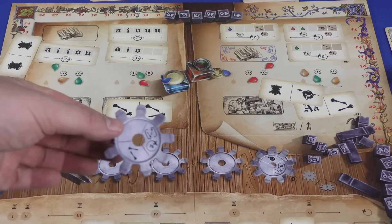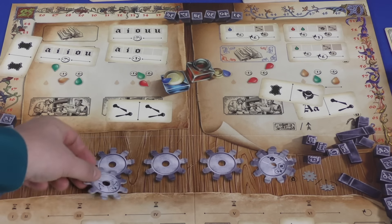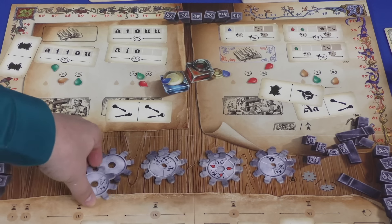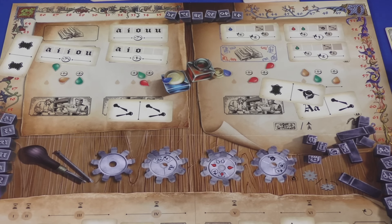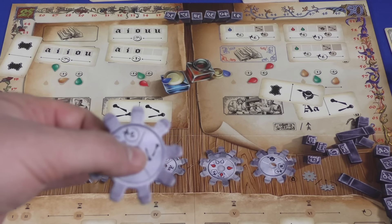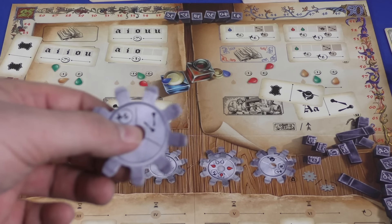For the gears action, you either get a gear and put it on your board — there will be four gears available at the beginning of each round, and when you take one it's not immediately refilled, so going first can matter — or you can take one that's already on your board and rotate it to a better position.